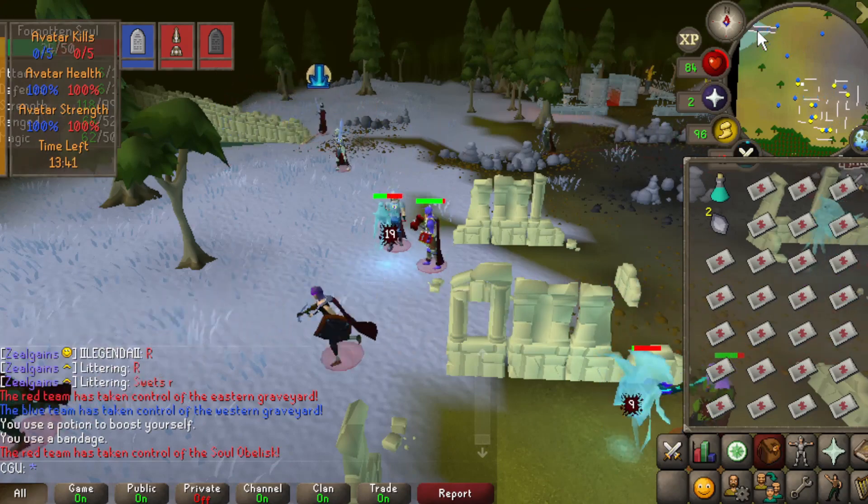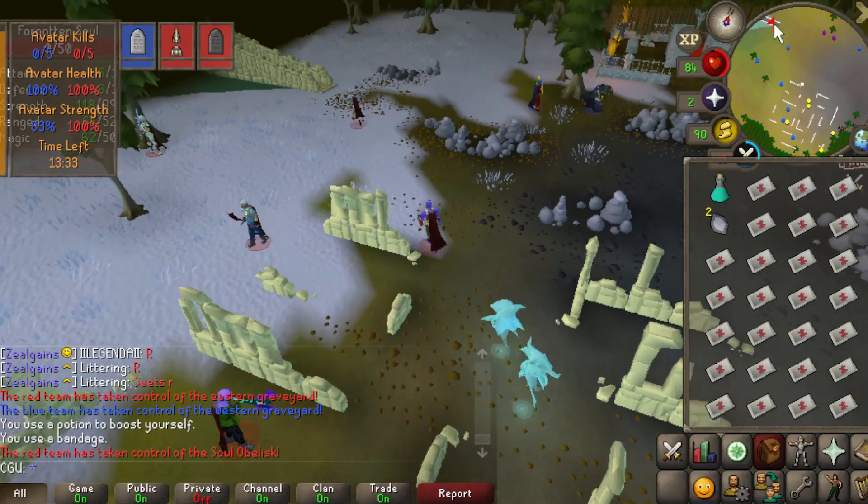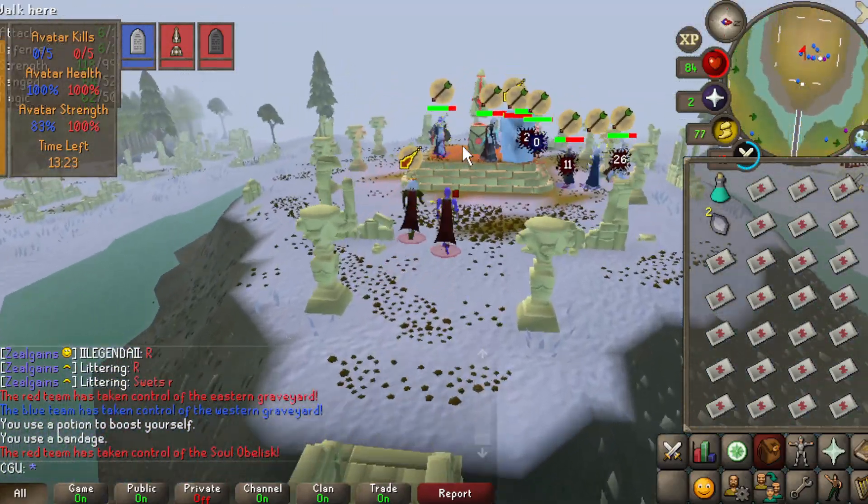Remember to aim for around 8 shards by the end. There'll be non-CCers and crashers who will die and drop bones, which you can bury as a substitute for the shards. So definitely don't worry too much about the shards.